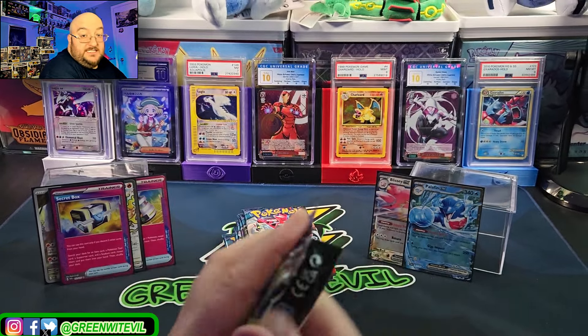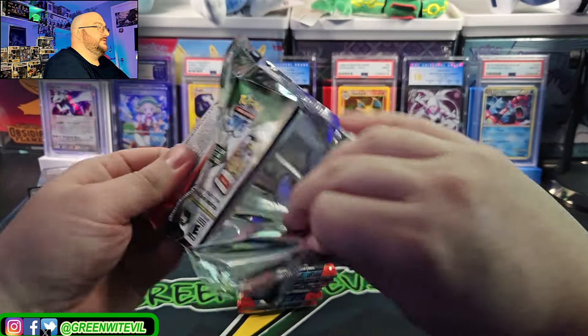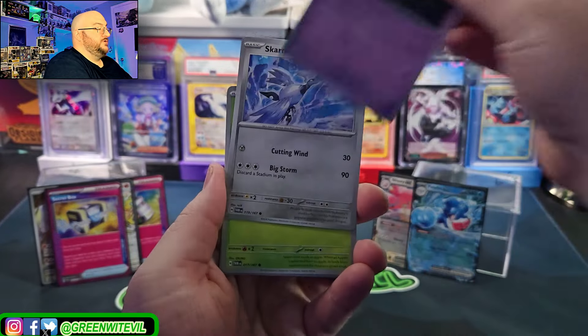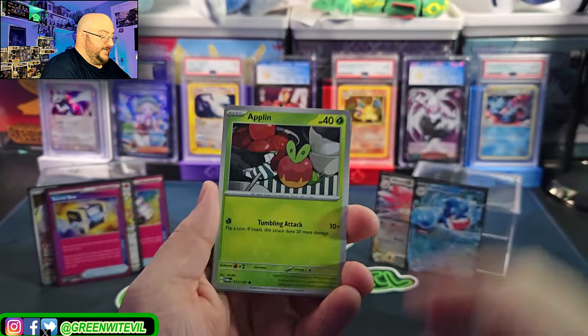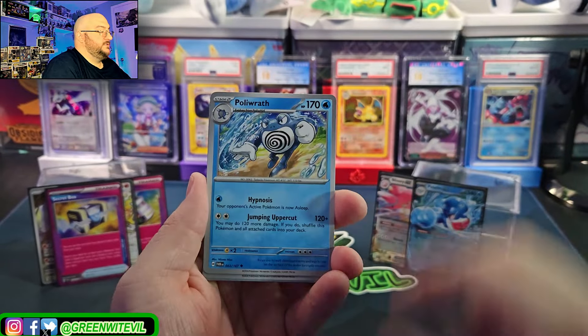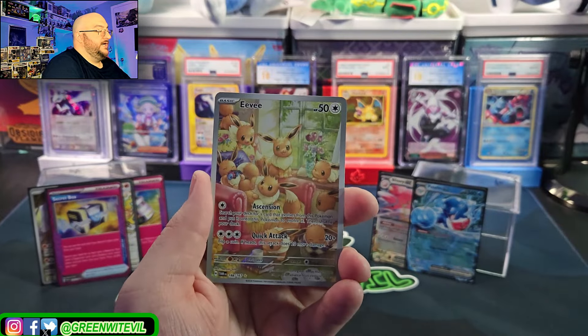Did you guys play any pre-releases? How did you do? I went one and two — game theory got slaughtered. Game one was a good game, game two was a good game, just close. Skarmory — that's a beautiful Skarmory, gotta get that reverse. Aplin, Snow Runt, Hassle, Hollyrath, Skolipede, Brute Bonnet.